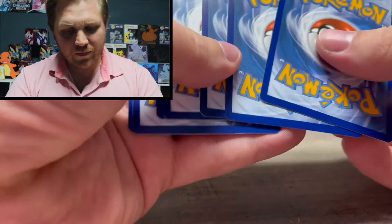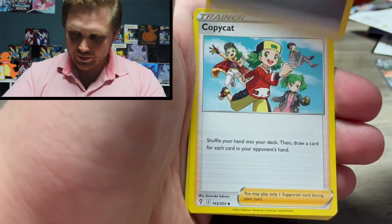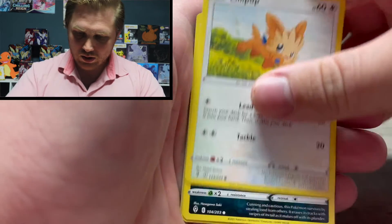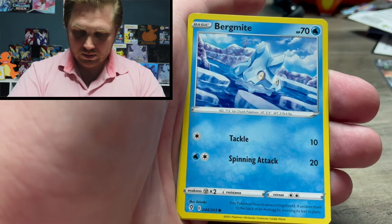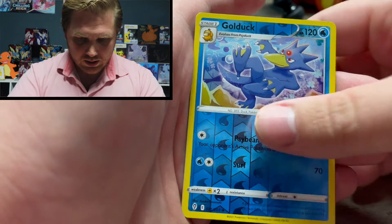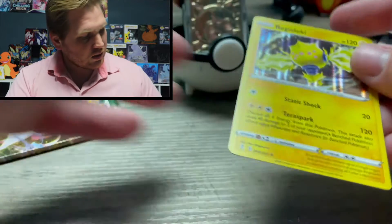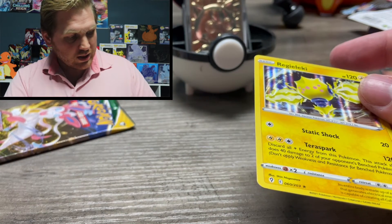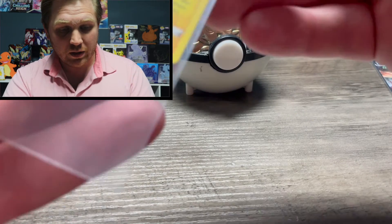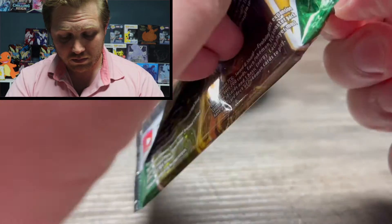Hopefully you guys get that reference — feel it in my jellies. We do have a white code card here. I feel like I've had the best luck with Evolving Skies from Rayquaza packs, but that could just be in my head. We've got a reverse Golduck and a Regirock holographic. I'll take it. That's three packs that have had a form of a hit — holographic or better. So if nothing comes from this Sylveon pack, that's 50%. That's not bad.